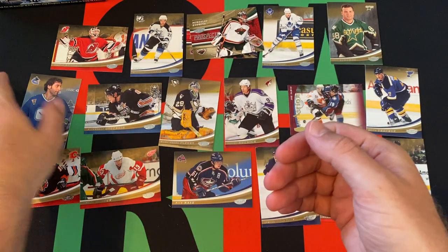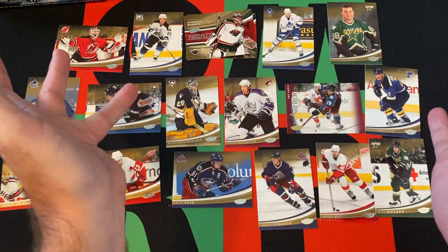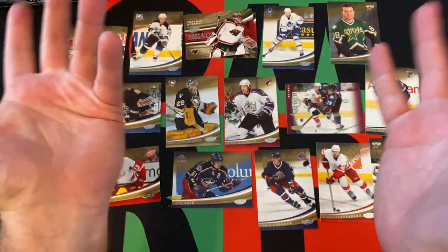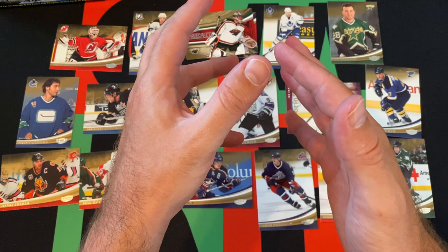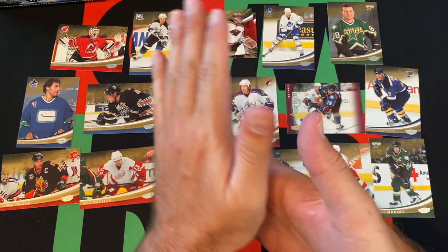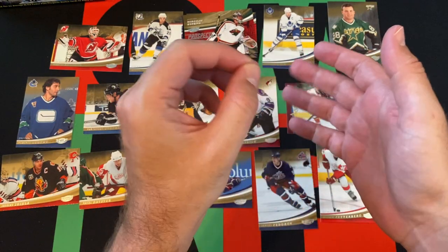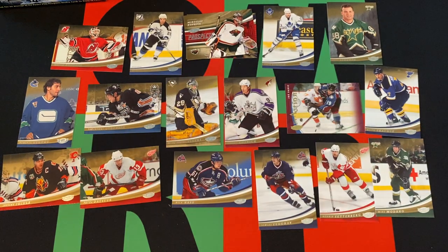So that's gonna do it for today. We got a second-year Ovechkin card, a nice Brodeur, a few other stars and Hall of Famers, a couple of rookie cards but no one really of note, and a Joe Sakic insert. Come back next week and we'll do another six packs from this 2006-2007 Upper Deck Power Play box. If you know whether there was a difference between retail and hobby for Power Play, let me know — I don't think there was, but I could be wrong. Thank you everyone for watching. Stay safe, have fun, hit that subscribe button and the notification bell to get notified every time a video is up. Keep it fun — just having fun on the channel opening cards and talking sports. Talk to you next time, bye!